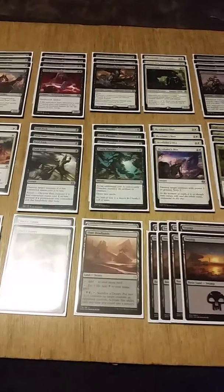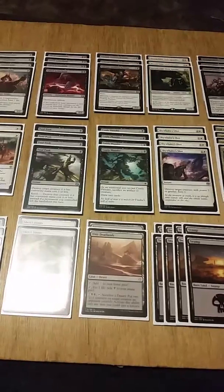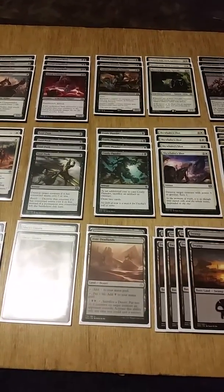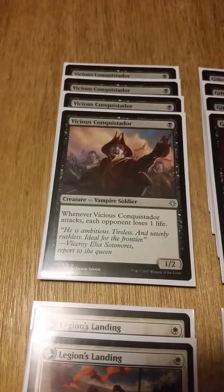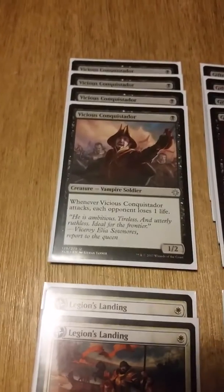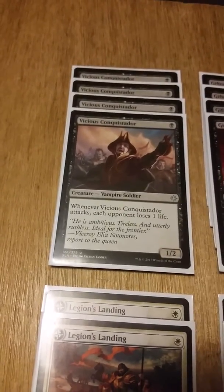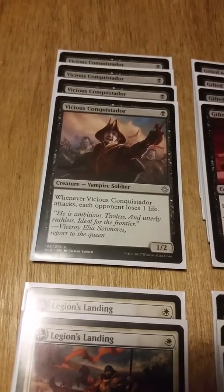I'll go ahead and start off with what's in the deck. To start, we'll go over our 18 creatures, beginning with four copies of Vicious Conquistador — one black for a 1/2 vampire soldier. Whenever he attacks, each opponent loses one life. He's honestly the best one-drop vampire in standard format right now.